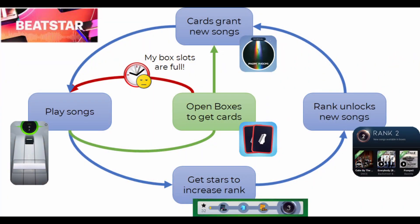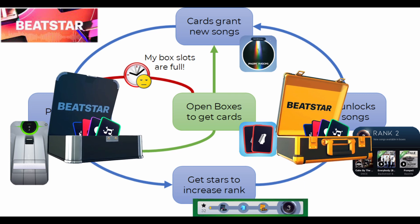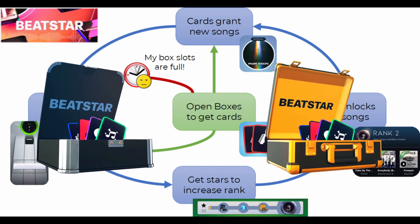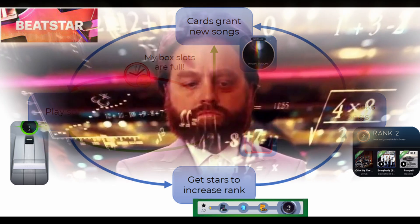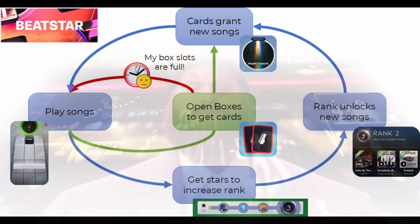As most of you watching this video know, you unlock most new songs in Beatstar by opening those mysterious little boxes — let's call them Beatboxes. You play songs and earn Beatcoins and get boxes once you have enough coins to fill the box up. You can earn up to 150 coins per song if you clear it, and before this update each box required 450 coins to fill up. You can hold up to three boxes but only start the timer to open one box at a time. With boxes taking three or five hours each to open and assuming you're clearing most songs, you're getting roughly a song an hour for free.